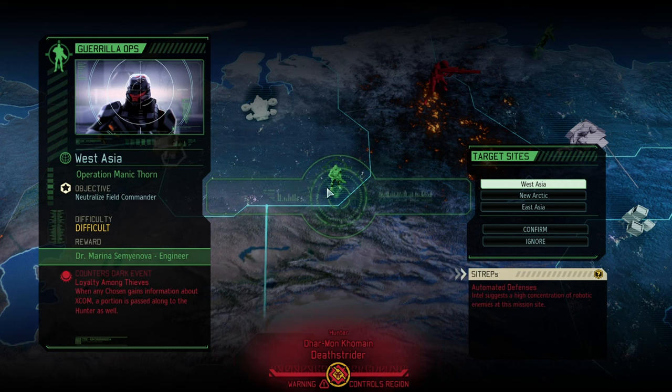Hello and welcome back to another episode of XCOM 2 War of the Chosen. My name is Saiken and today we're continuing our rush against the Hive. It is time for another mission where we are hopefully going to neutralize an enemy field commander. I want that extra sweet engineer because we've been short on engineers for a long, long time.